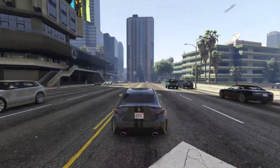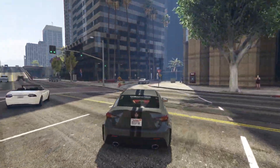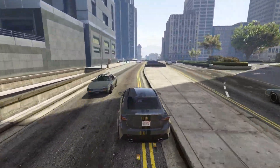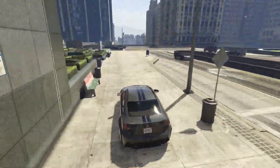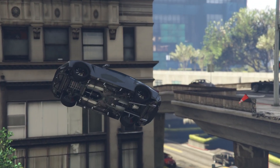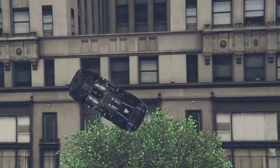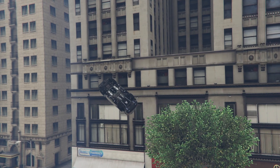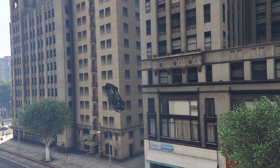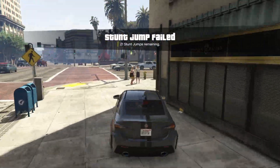Let's start with the price of the Emperor Vector. It is one of the more expensive drip feed cars — they're all relatively the same, but this one is on the higher end. The Vector has a buy-it-now price of $1,785,000 and a trade price of $1,338,750. That trade price is unlocked randomly every five levels of reputation points at the Los Santos Car Meet, so it is random when you might unlock it, but it will save you 25%. This was also the vehicle featured on the artwork of Los Santos Tuners.